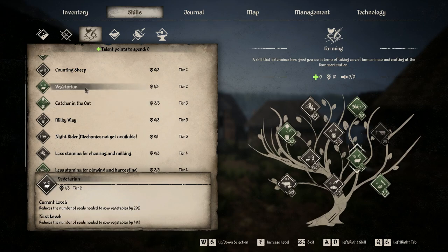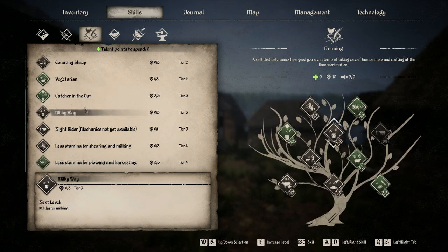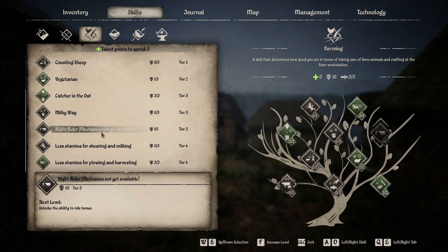Milky Way I don't use much — I haven't found anything in the game that requires milk, so maybe that'll be implemented later. Night Rider says it unlocks the ability to ride horses, but it currently shows 'mechanics not yet available,' presumably because there are no horses in the game yet. When horses are added, this will likely be a no-brainer. For now, don't waste a point on it.